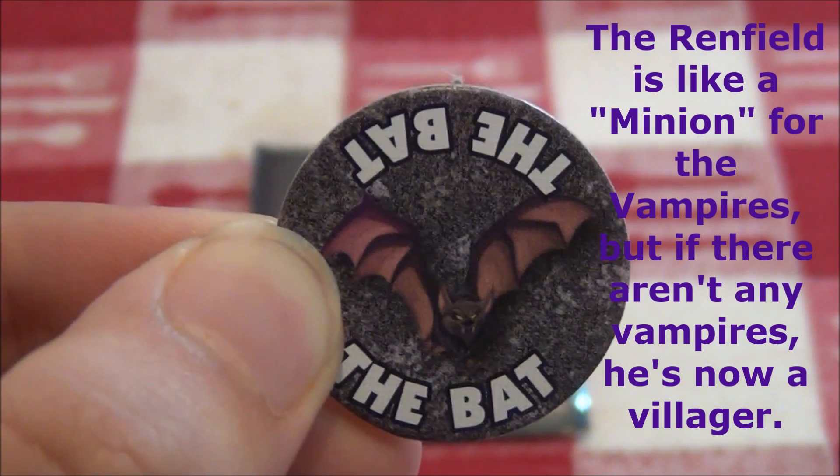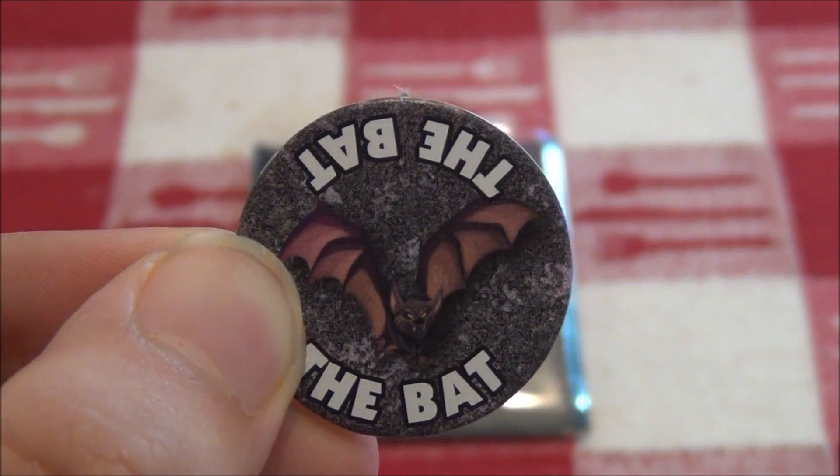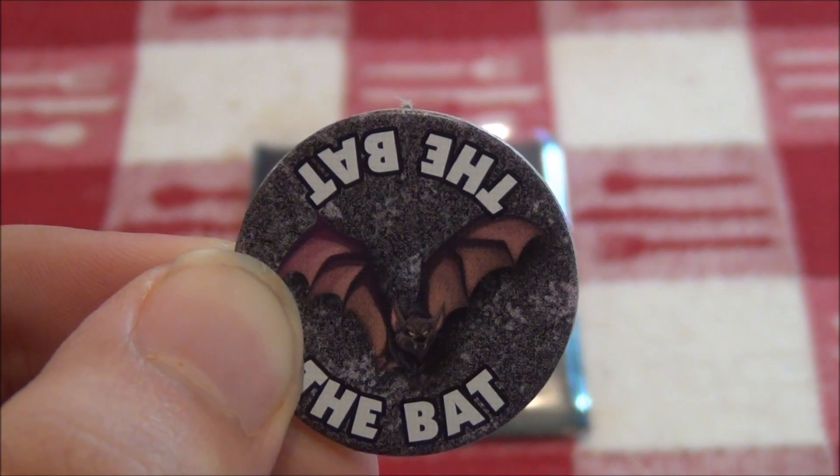The vampires will point at the player who has the mark of the vampire, and the Renfield will give himself the mark of the bat. This mark has no special effect but will be an indicator that there is a Renfield.